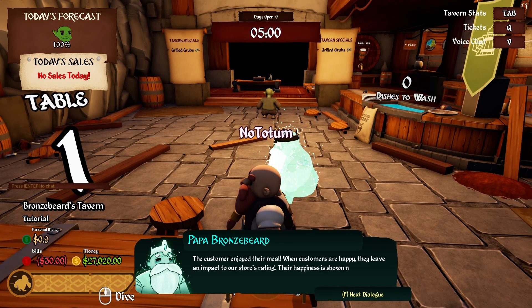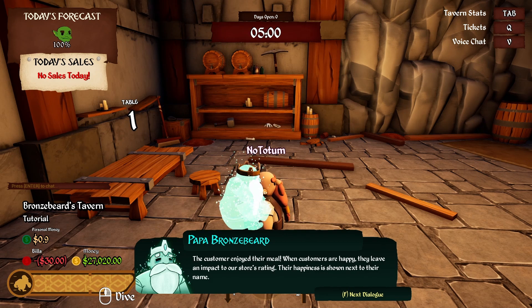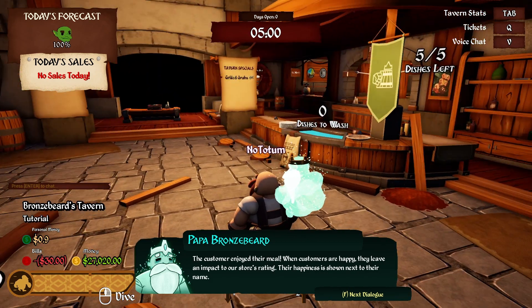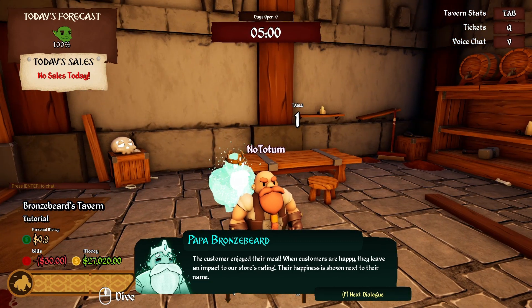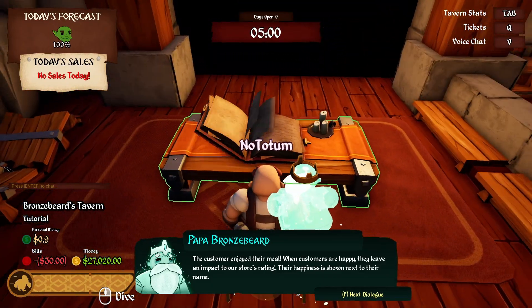They enjoyed the meal and were happy. They leave an impact on your store rating — their happiness is shown next to their name. Our store rating is crucial: the higher the rating, the busier our tavern gets, so do not lose it. How do I pay my bills? I can see I have bills to pay — tavern stats.